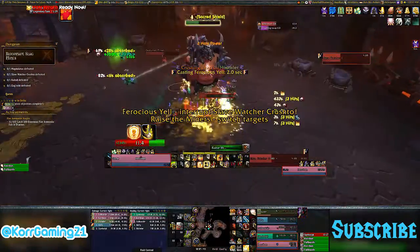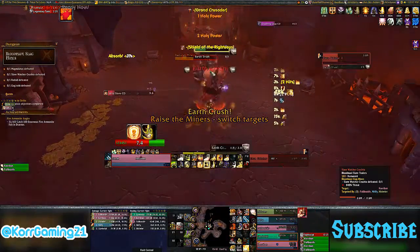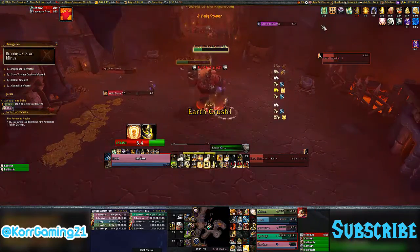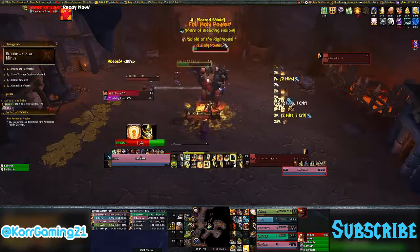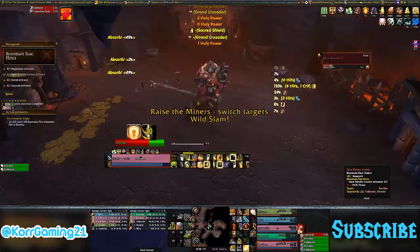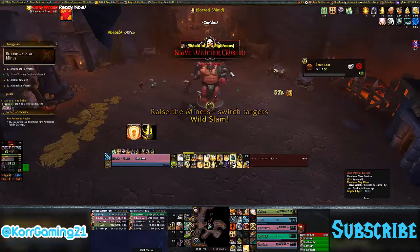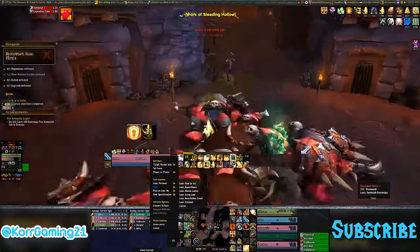Continuing the stat priority: number three, mastery; number four, critical strike; number five, versatility; and number six, multi-strike. I'm going to go into much greater detail on what these stats do for us and why they are listed in this priority, because they all have a use for our survivability as Protection Paladins. Bonus armor, haste, and mastery have much higher priority than crit, versatility, and multi-strike, at least right now.